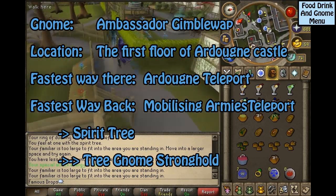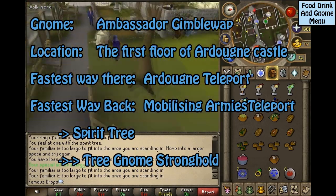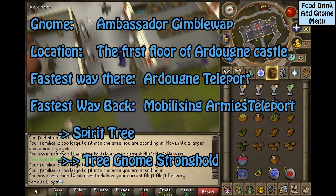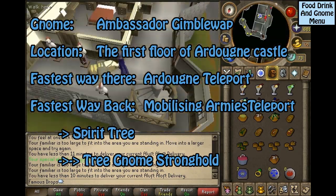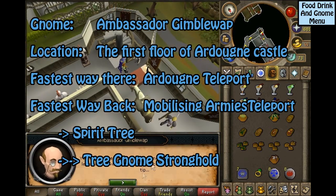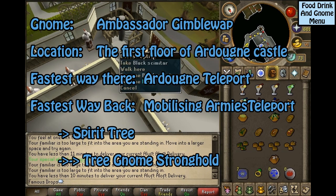This gnome is Ambassador Jimbalwap, located on the first floor of Ardougne Castle. The fastest way to get there is the Ardougne Teleport and then run west. The fastest way back is the Mobilizing Armies Teleport to the Spirit Tree to the Tree Gnome Stronghold.